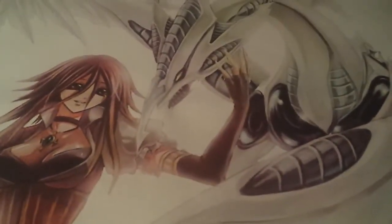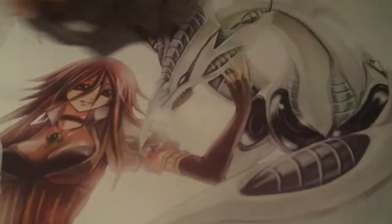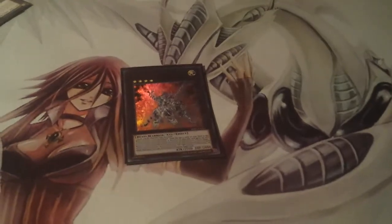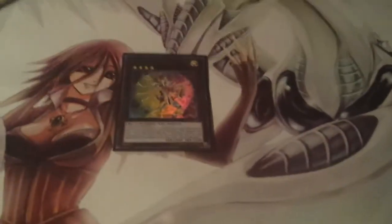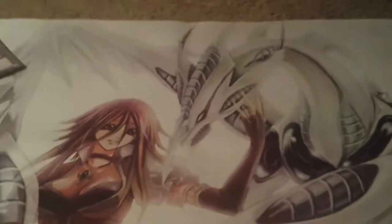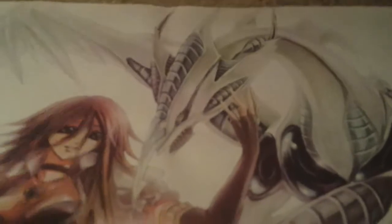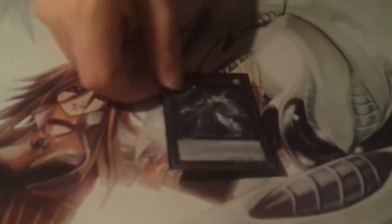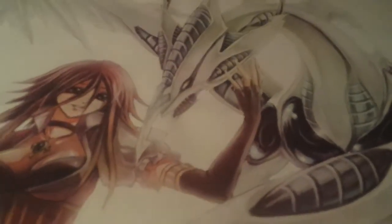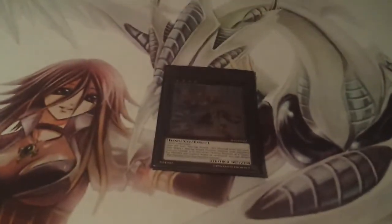For the extra deck: two Bujinte Susanowo — pretty much the best thing in the deck. One Bujinte Kagatsuche — played him once or twice, just for the option. One Arclight, one Number 101 — I used it against Spell Books and ruined him. One Omega — never played it but it was good to have on hand just in case.